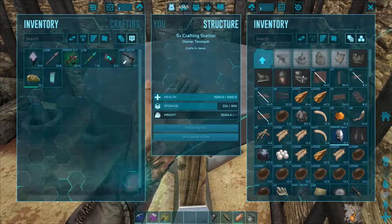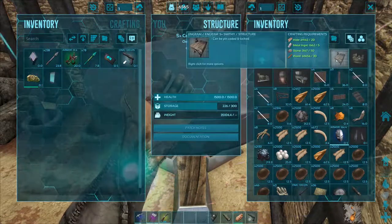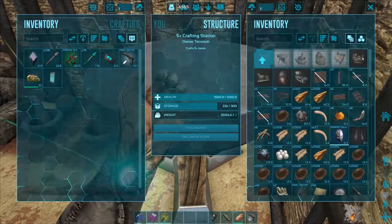Right — the industrial forge, industrial grinder, chemistry bench, fabricator. Yeah, I need all of those in there.